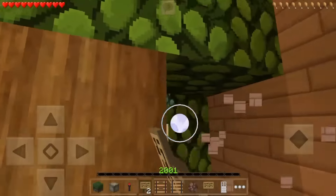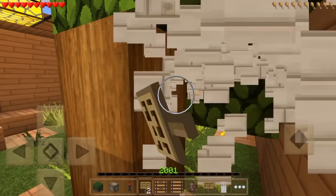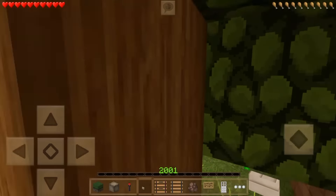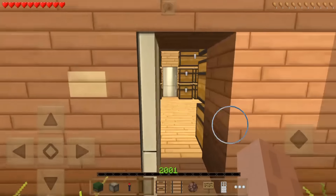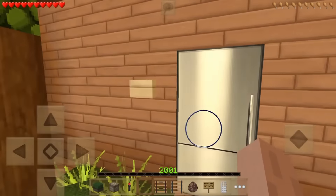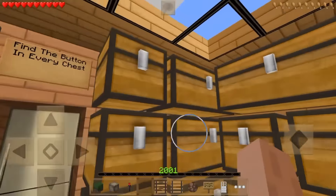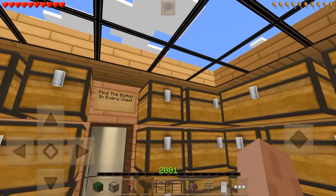Hopefully we're going to find something - and oh, there we have our first button! So the first one was pretty easy, luckily for us. We've managed to find the button which hopefully gets us through the first door. Now we have a lot of chests - are we going to have to search every chest?